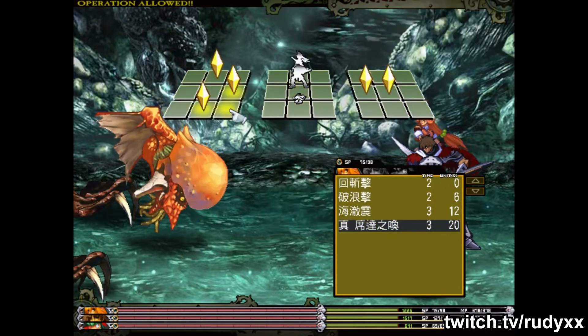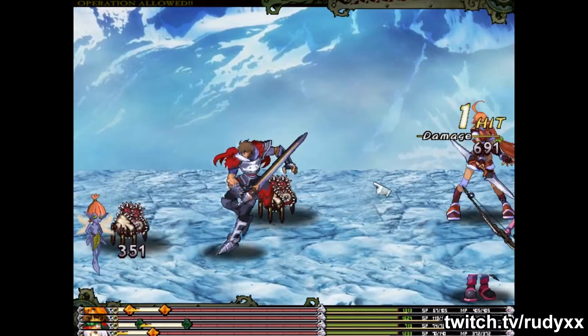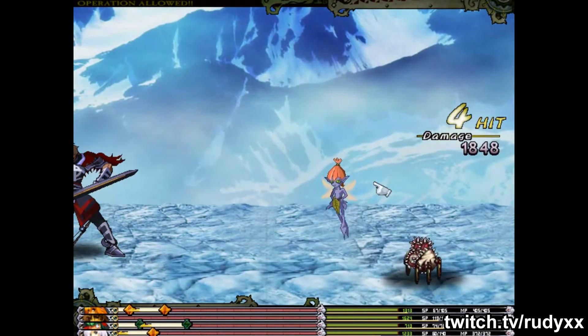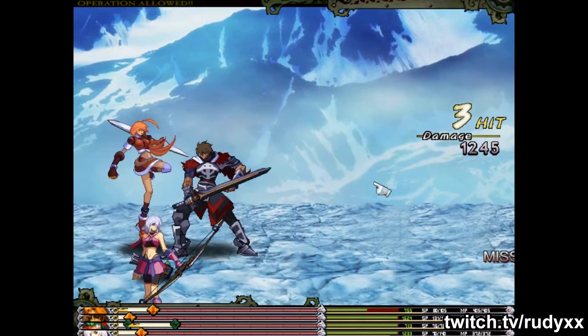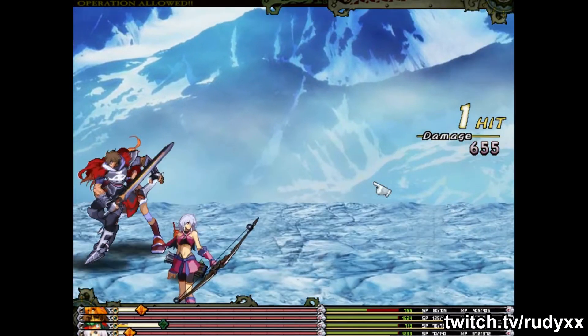Speaking of end game, this game also has a lot more characters than the first game. In Heroine Anthem 1 you only see like 4 characters max throughout the course of the game, but in Heroine Anthem 2 it's something like 6 or 7 characters by the end. While you can only ever have 4 people in your party at once, there's still a bit more variety in what you can do strategically over the course of the adventure.